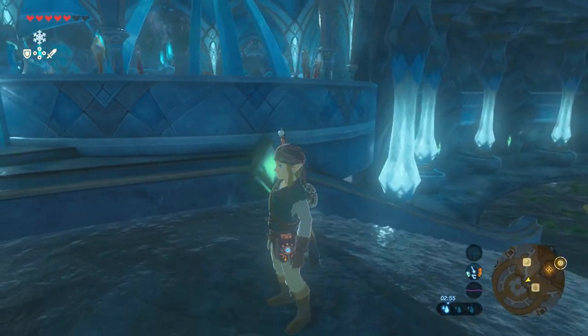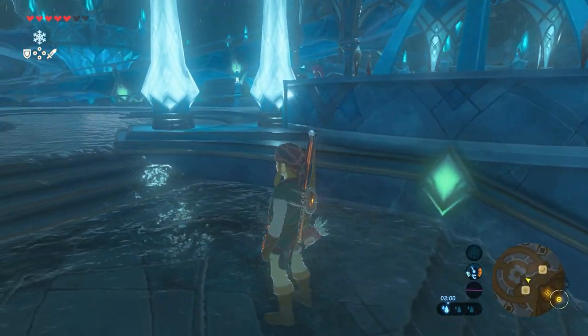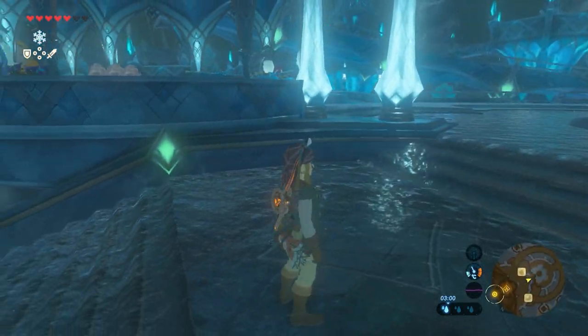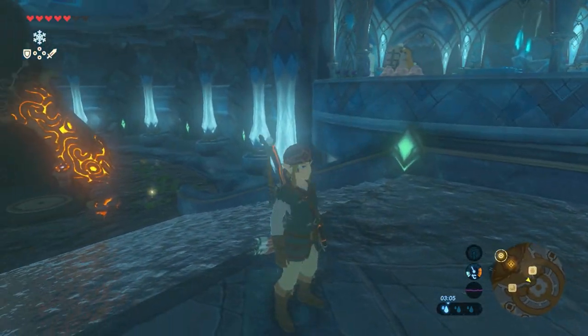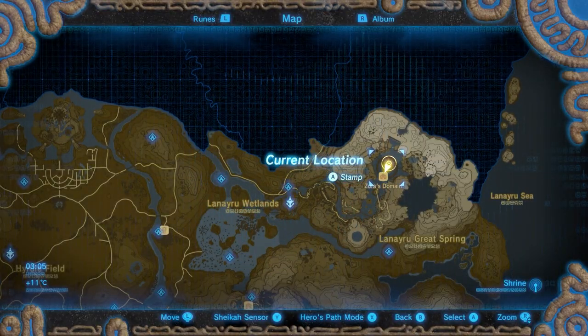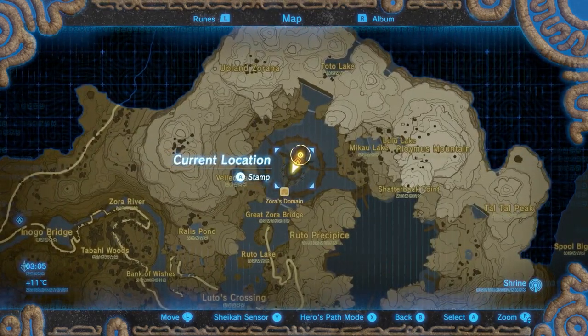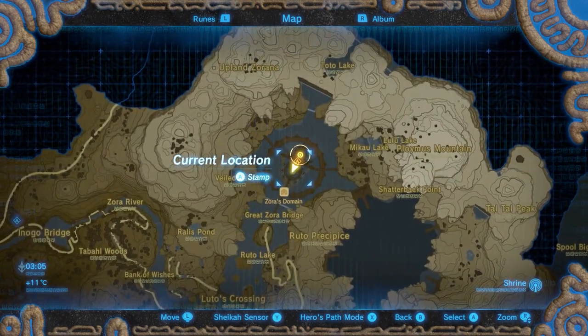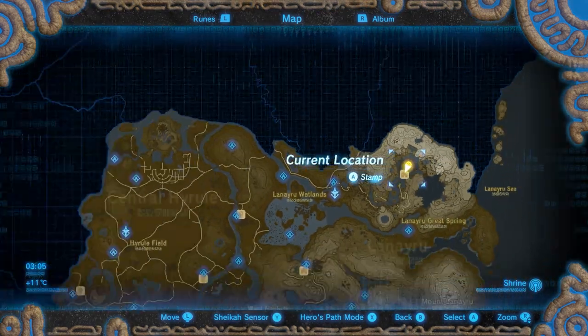A warm welcome back to the Proximus Gaming YouTube channel. In this new Shrine Guide video, we cover the Ni-Ez-Yoma shrine, also known as Pushing Power. The Ni-Ez-Yoma shrine is located in the heart of Zora's Domain, just under the throne room and behind the statue of Mipha.